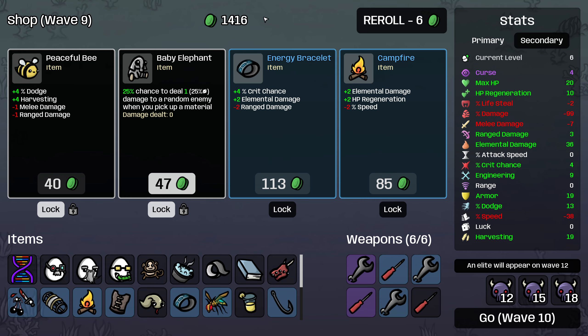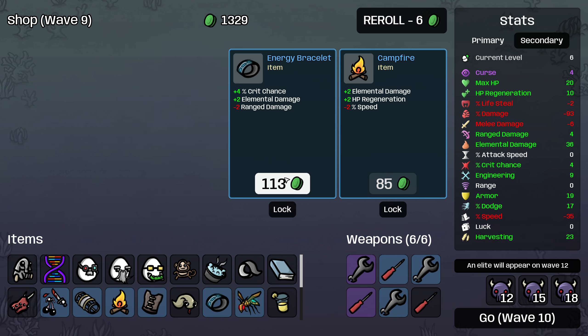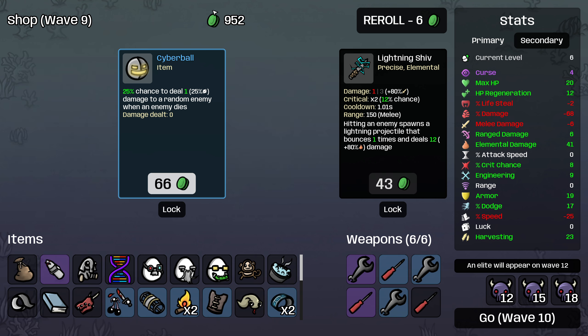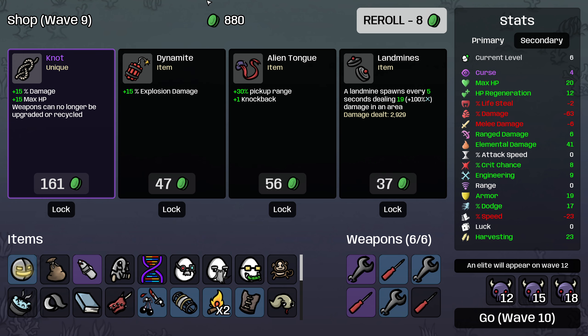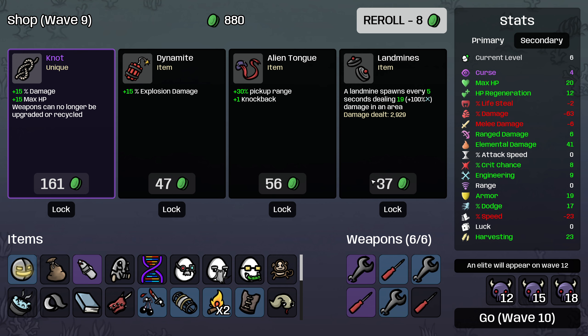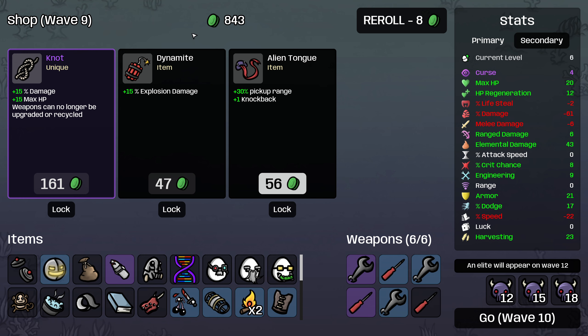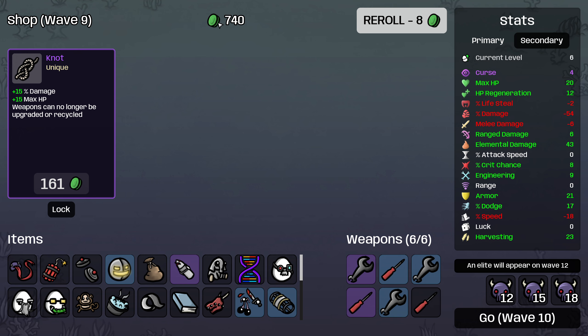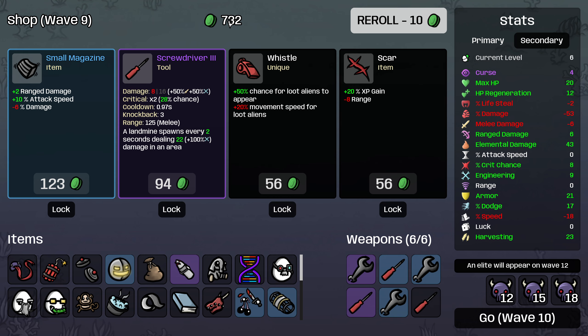Take the cute monkey — that's another way to heal. And then we will buy all of these things, roll, and I'll take a silver bullet — that'll help a lot — and a bag and a cyber ball as well. I definitely don't want the knot here, but we do want the landmines — that's awesome. Explosion damage as well, and the alien tongue I will take. I think I'm going to go to 500 materials this wave.